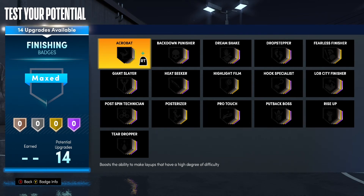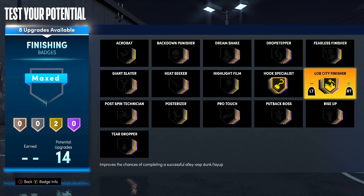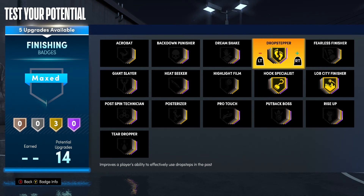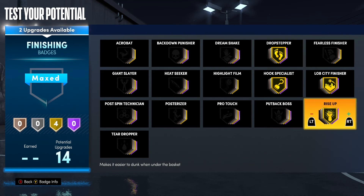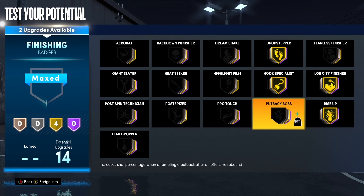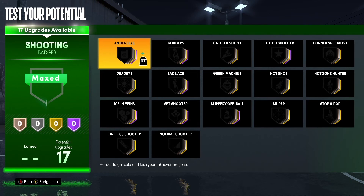Now for finishing badges. Go ahead put Deep Hooks on gold, put Lob City Finisher on gold, put Drop Stepper on gold, put Rise Up on gold — that's a pretty fun badge to use. For the last two, you can go Put Back Boss. Porzingis has had some crazy put-back slams — I know a few that were pretty insane when he was with the Knicks.